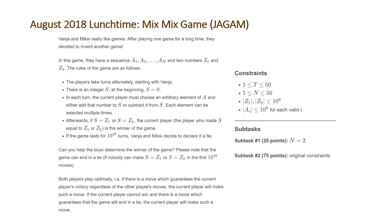If the game lasts for 10 to the 10 turns, Vanja and Mixie decide to declare it a tie. Both players play optimally — if there is a move which guarantees the current player's victory regardless of the other player's moves, the current player will make such a move, and if the current player cannot win but there is a move which guarantees a tie, the current player will make that move as well.